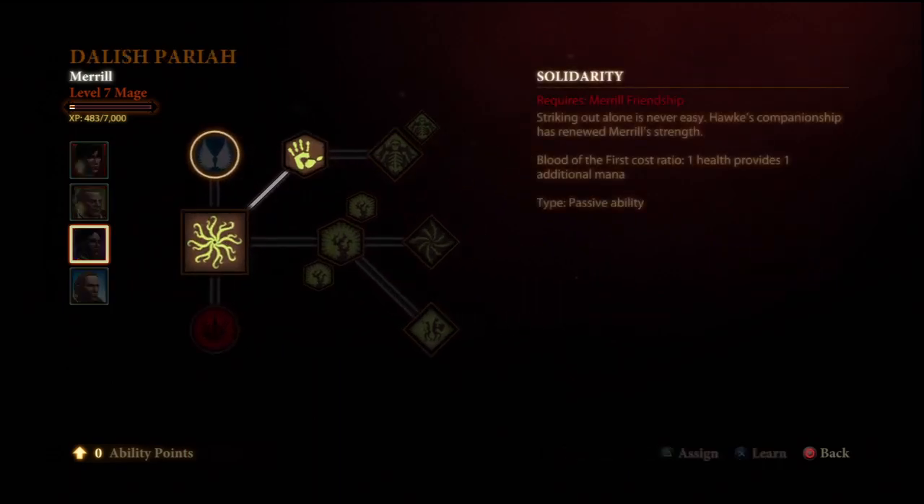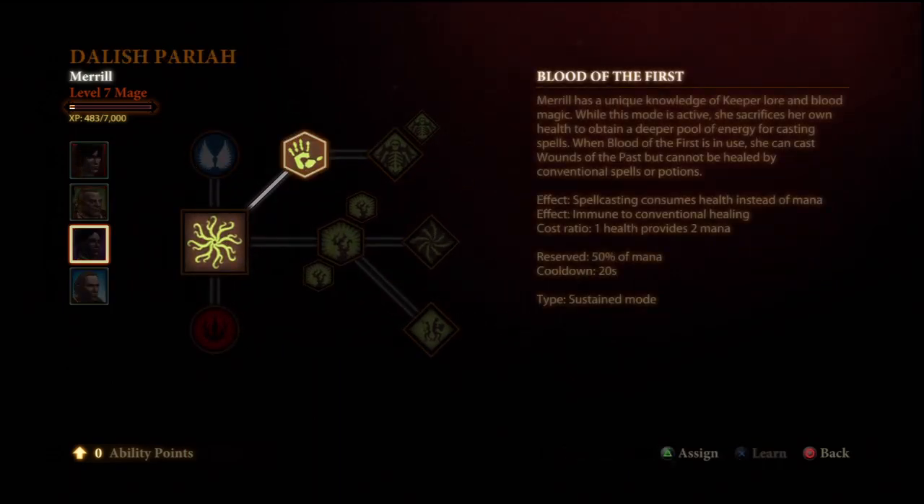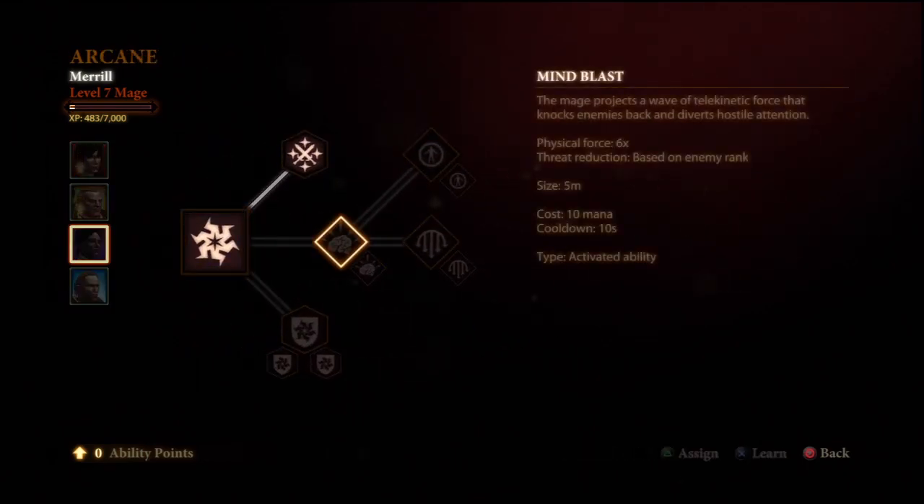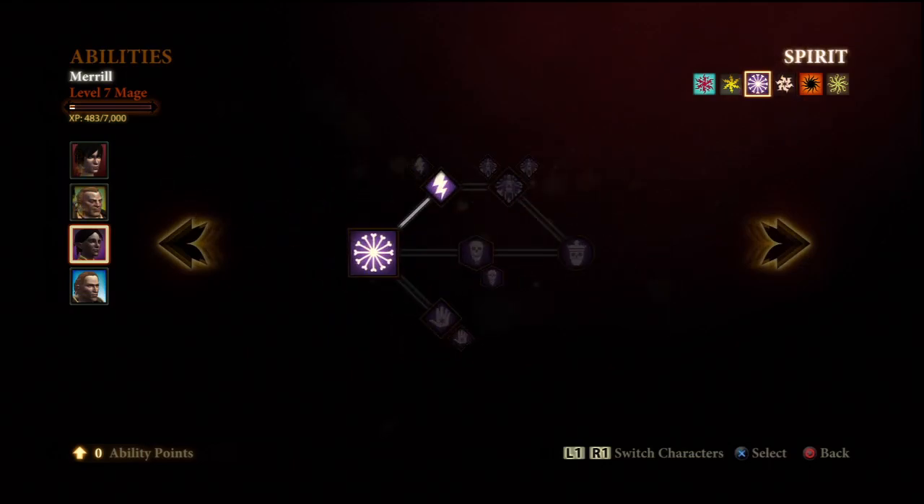I'm going to skip Elemental and go right to her Specialization. It's one in Blood of the First — very important to get that, remember, most important skill. And I like to get Elemental Weapons on her. That's pretty much it for her at level 7.